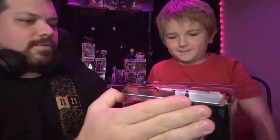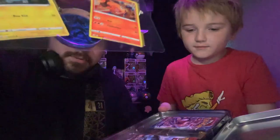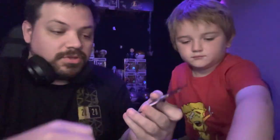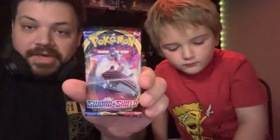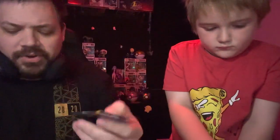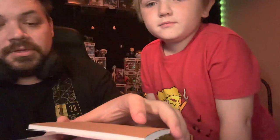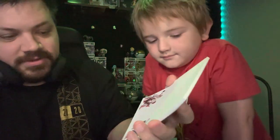You ready? There are the two promo cards and two coins. We have Vivid Voltage, Base Sword and Shield, Battle Styles, Sun and Moon Base — it's kind of weird we get a Sun and Moon Base — as well as another Battle Styles. We got a Urshifu binder thingamabobber, some stickers, and we got a little notepad.